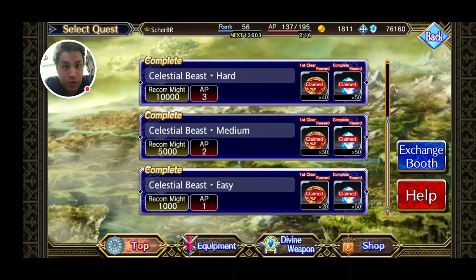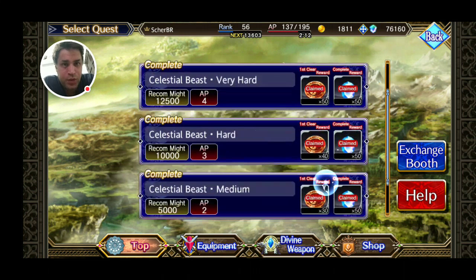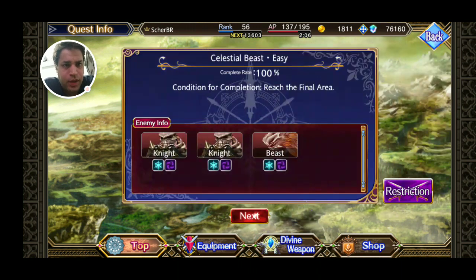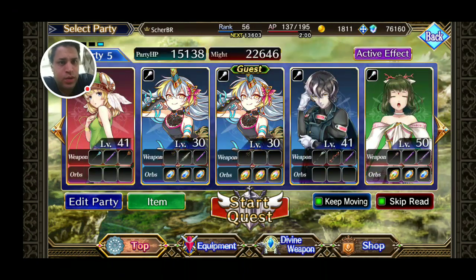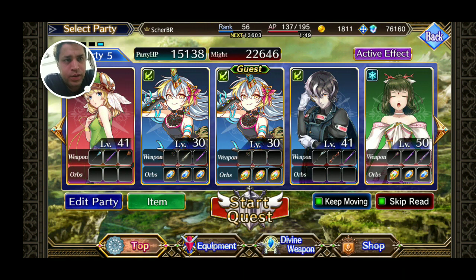Hey guys, sorry for one more video, but there's just one way to do a lot of stuff on this event without spending too much AP — and there's a plan I'm sticking to. To simplify: you bring your old girl Quilling with this Millennial Holly Staff that you get by finishing the event — equip one.